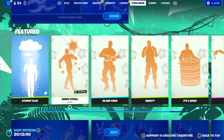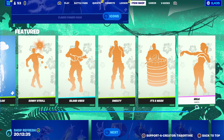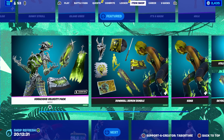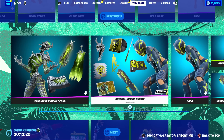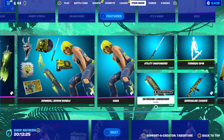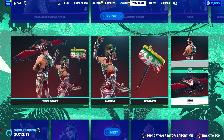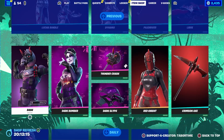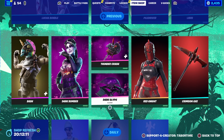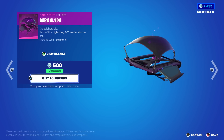Then we got Island Vibes, Sweaty, It's A Wash, and Hula all making a return — pretty sweet. The Voracious Velocity pack is back plus the Downhill Demon bundle. Way Too Fast is also there, great music pack. Got the Dynamo and Masked Fury bundle, the Wrestler bundle. Bash and Dark Bomber, plus Dark Glyph and Thunder Crash — love Dark Glyph, one of my favorite gliders in the game, and it's only 500.